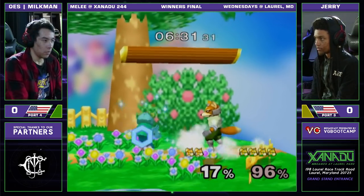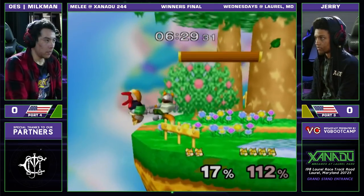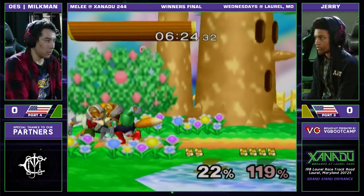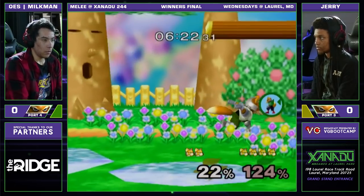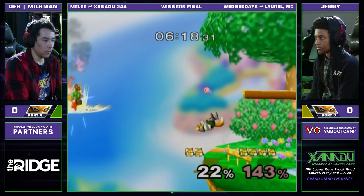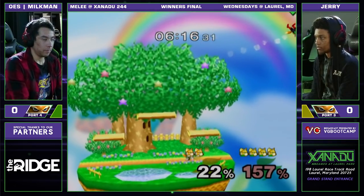Milkman, his pressure is so great. Very uncharacteristic shine to go for right there — he eats a smash attack for it, but doesn't lose the stock, and that's what matters at the end of the day. I thought he had that rollery too. It looked like he was right there with Jerry. This could be an edge guard opportunity for Jerry. He does get the back air, but not the right way.